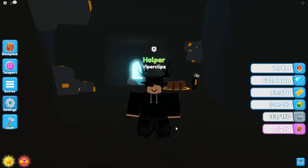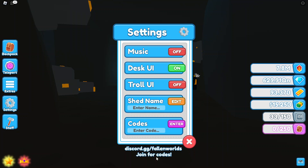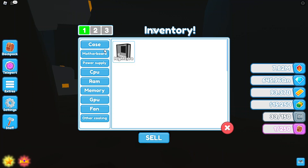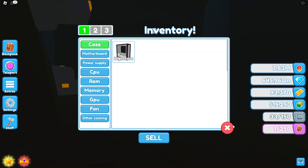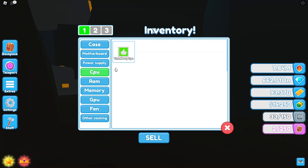I've redeemed them all, but I'll just tell you what the codes are and you can implement them whenever you want. The first code is 'supportive' — I'll go ahead and type it in here: 'supportive'. This code gives you a case called Nightcore. The second one is called 'First Milestone', and it gives you a Sun's Up CPU.